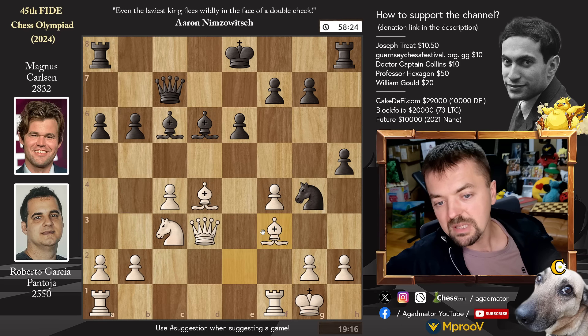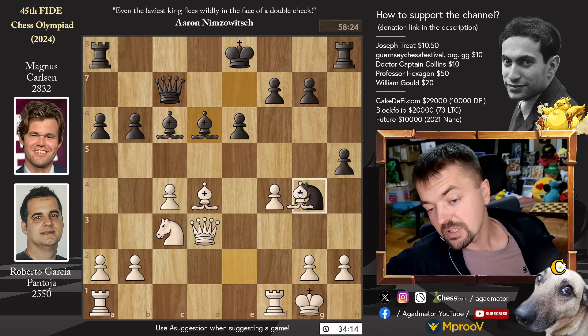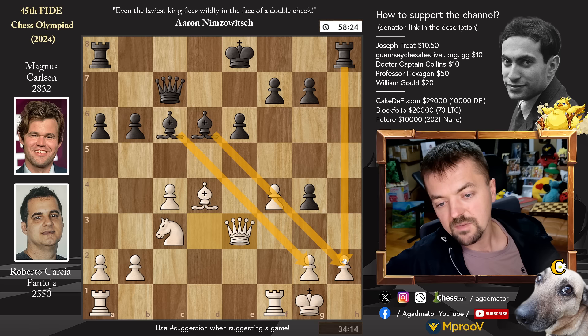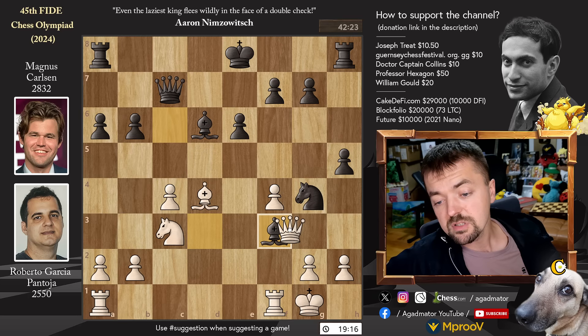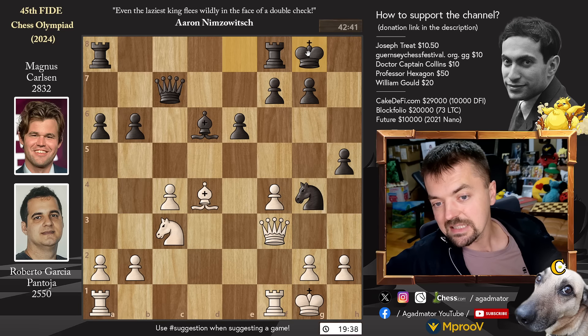Another 15 minutes for this move and now he's down to 19 minutes — offering a trade of bishops. Capturing here is better with something like queen to e3 defending the pawn, but why would you give black the semi-open h file, especially when the player with black pieces is Magnus Carlsen? Bishop to f3 offers a trade of bishops. Magnus obliges — bishop captures, queen captures, putting pressure on the rook, and Magnus just castles kingside.